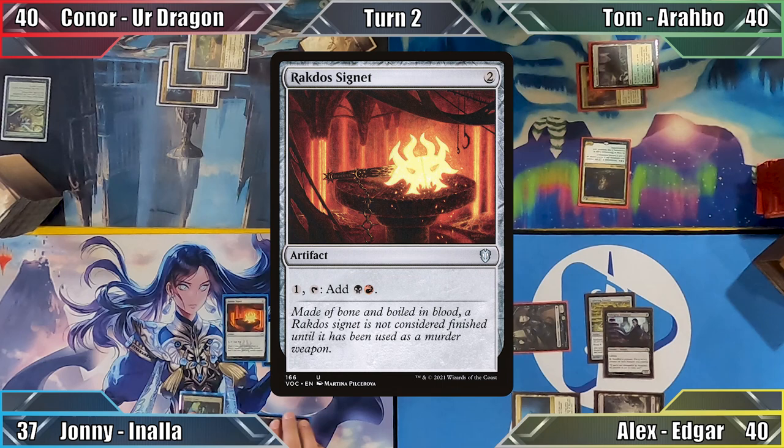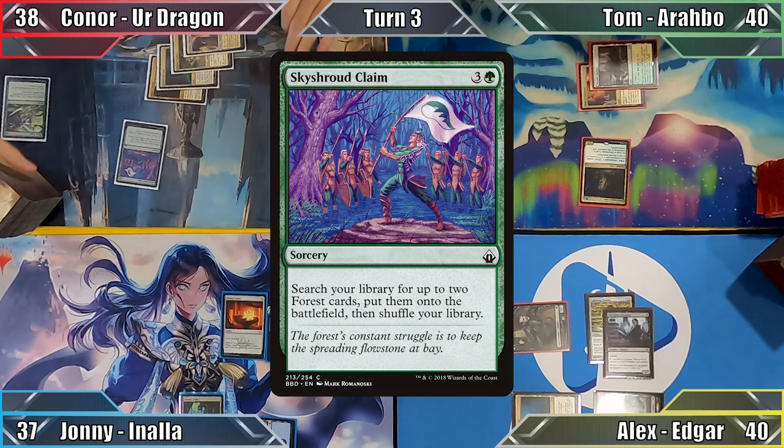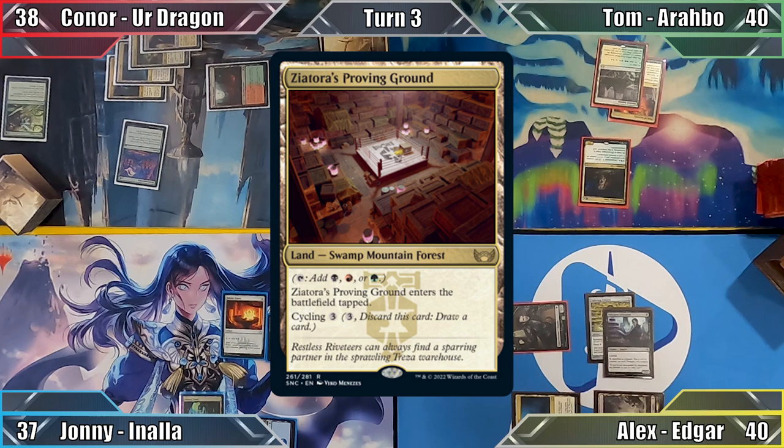Johnny plays an Island and casts Rakdos Signet. Not wanting to lose life to his other land, he passes the turn. Connor pays 2 life to play an untapped Godless Shrine and then casts Sky Shroud Claim. He searches his library for Stomping Ground and Zagoth Triome, puts them both into play tapped and ends his turn.